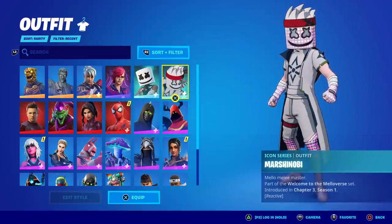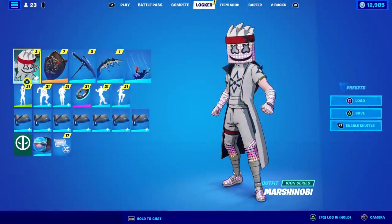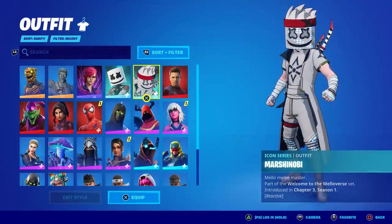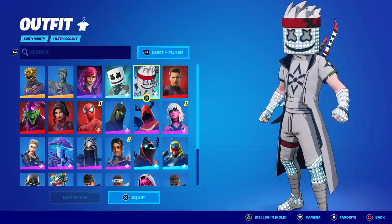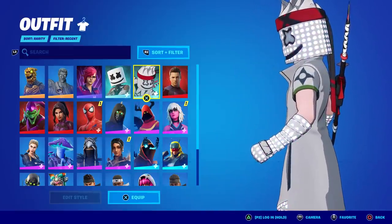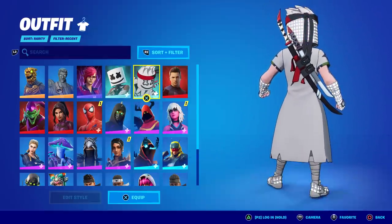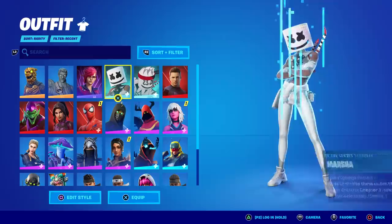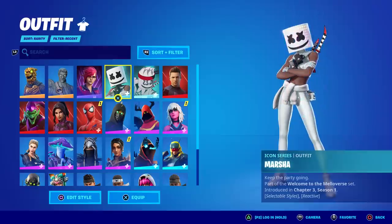First of all, this is Marshinobi — it says 'Mellow Melee Master, Reactive.' It's part of the Mellowverse set, like a Naruto-marshmallow collaboration. You can see he's got the headband on, he's got the ninja throwing star — I'm blanking on the name. There's the back bling and the pickaxe, which is a long katana that pulls right out of the sheath. It does say reactive, so I assume when you emote he reacts.